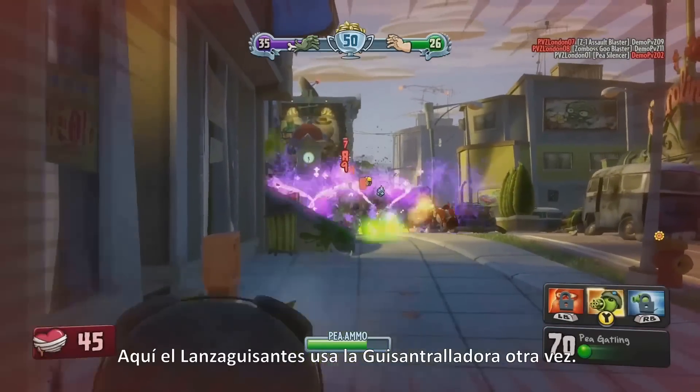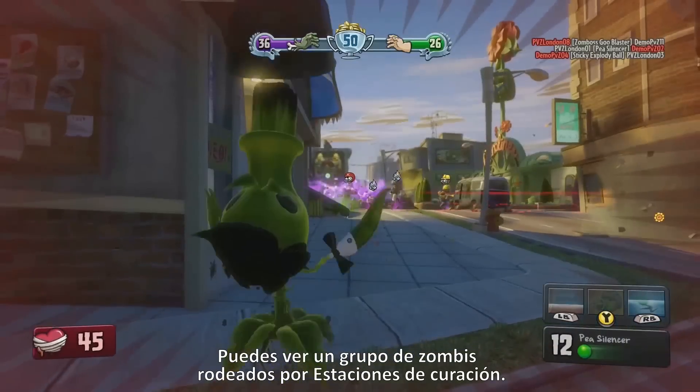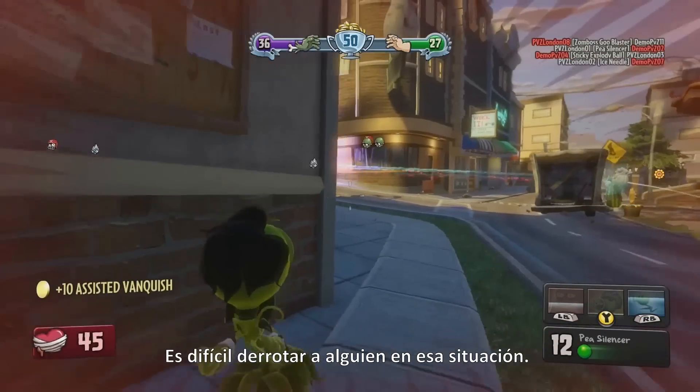Here's the Peashooter using the Gatling attack. You see a cluster of zombies over there surrounded by healing stations — it's going to be hard to take anyone out in that situation.